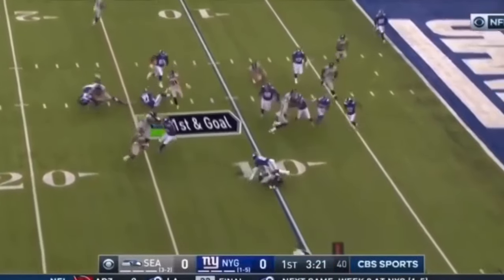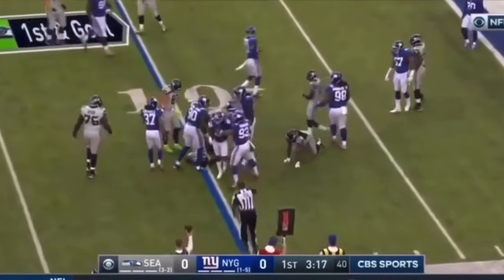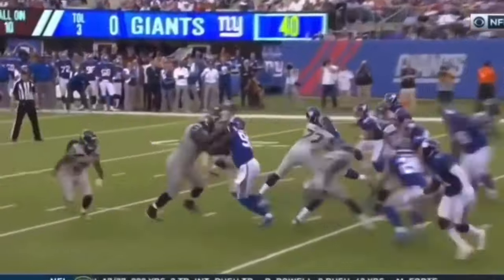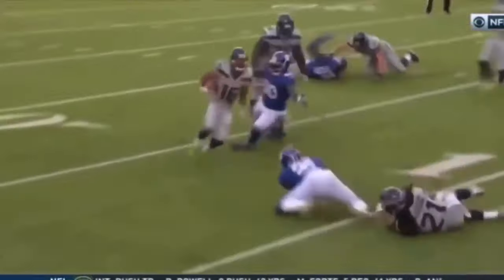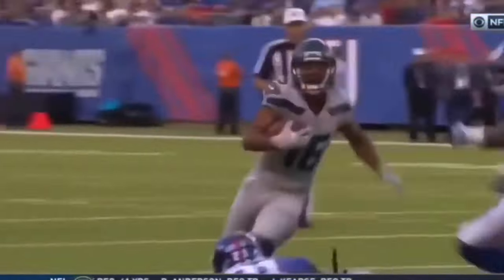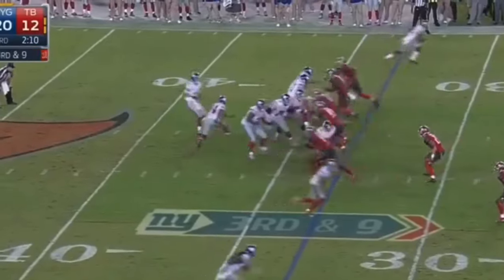They flip it to Lockett. And Lockett is upended by Landon Collins. There are physical players and then there are players that you want to avoid. You're getting knocked to the ground. Muscat to the 24 for a first down.